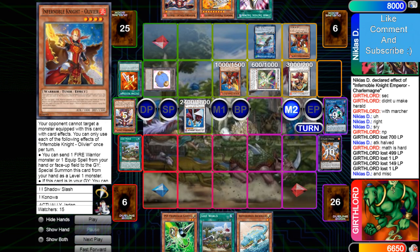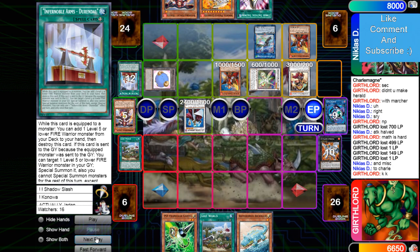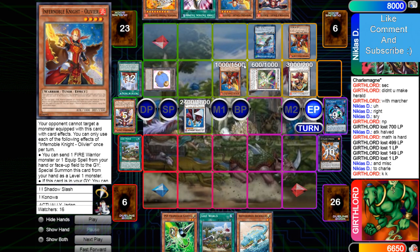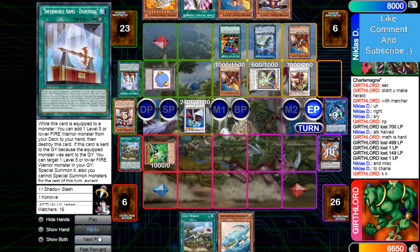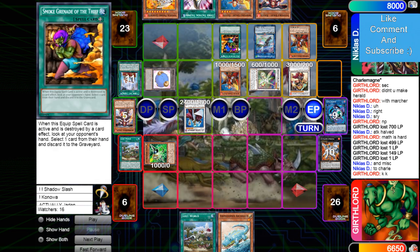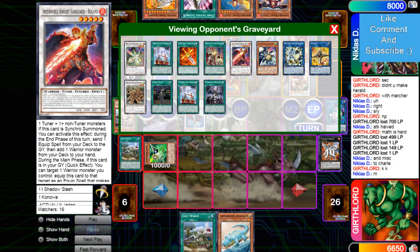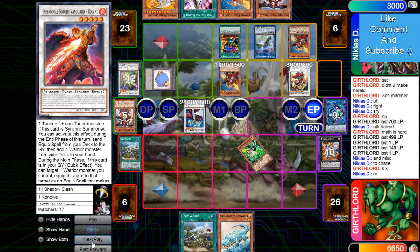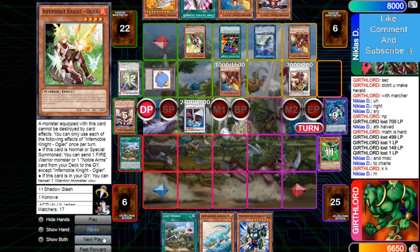Equip Oliver to Emperor. End phase, send Durandal, add Oliver — it's a lot of Olivers. He's going to use this effect to try to equip, and he's going to drop Gamma. I was going to say — I feel like Harold should negate that, because Roland is going to be a pop.